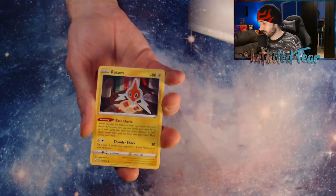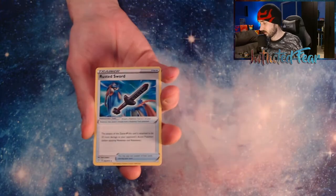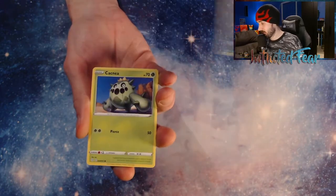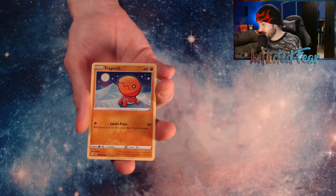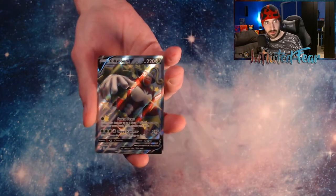And a Manaphy. Energy. Those are... So I haven't gotten a hit out of this series yet. Rotom, Rusted Sword, Luxio, Koffing, Pacty, Gossifer, Snom, Trapinch... Oh! We got a Full Art Rillaboom V Shiny!